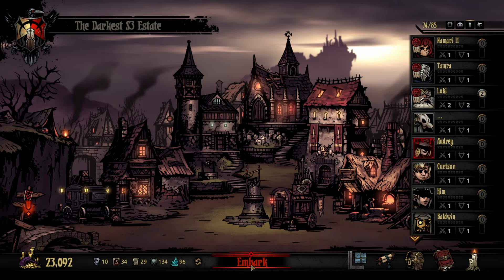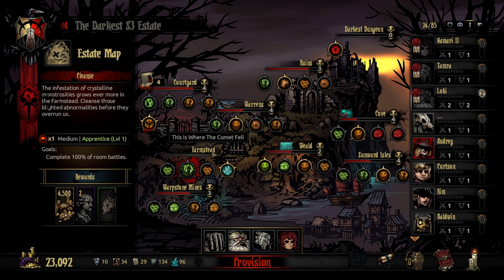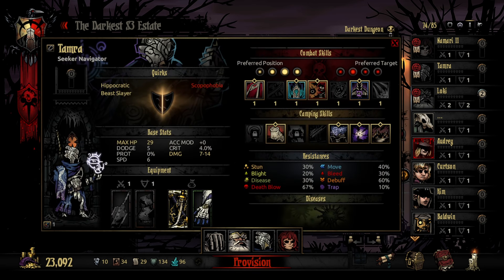Hey everyone, Miosity here, welcome back to Darkest Dungeon. So today the plan is to go into the Farmstead Plus where the comment fell, to go and get the Helm of Horror for the Lawbringer. Stun chance plus move chance plus stress. Just basically leveling up the Farmstead, getting a fun trinket, and finally bringing out the Navigator to play with her now that I've done a little bit with her on my testing estate.